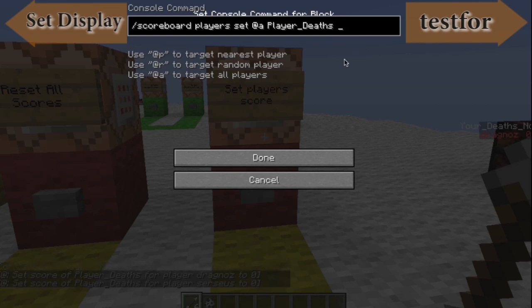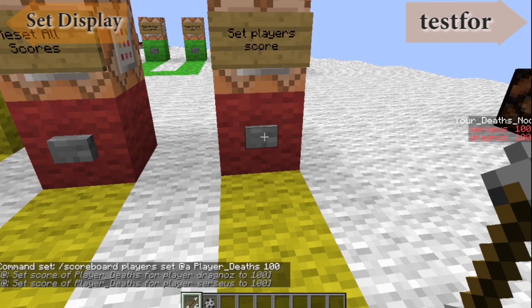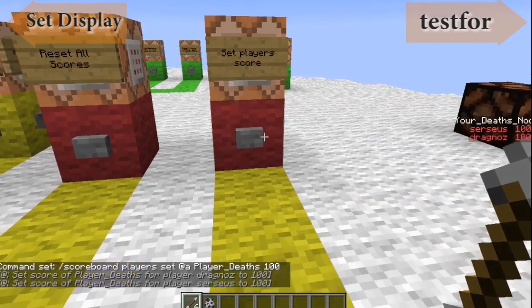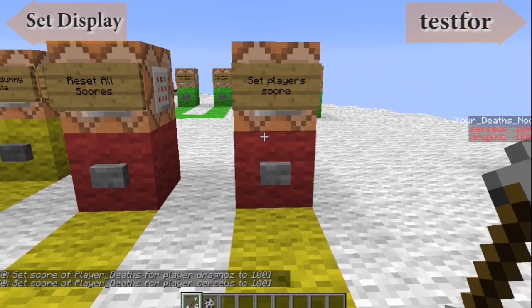Or I can do 100, for example. You'll see that on the right it now sets Circeus to 100 and Dragnos to 100, because Circeus is still running around somewhere down there. So that's how you can then set it.